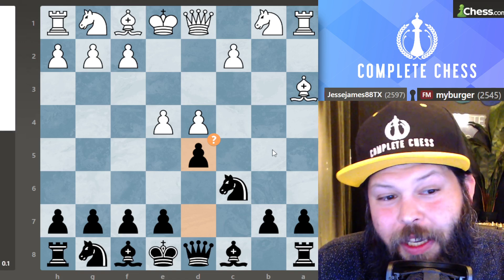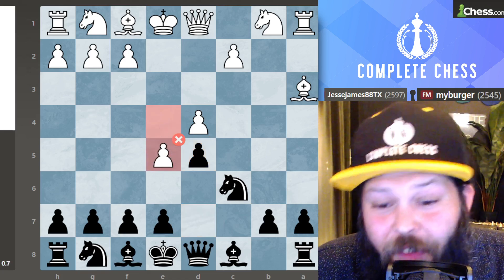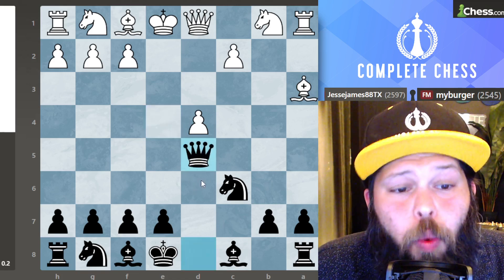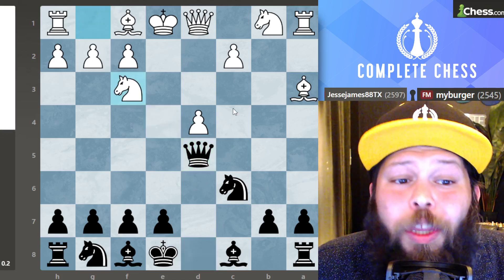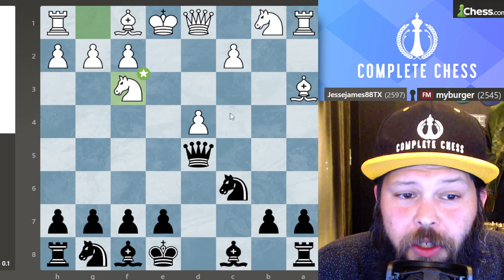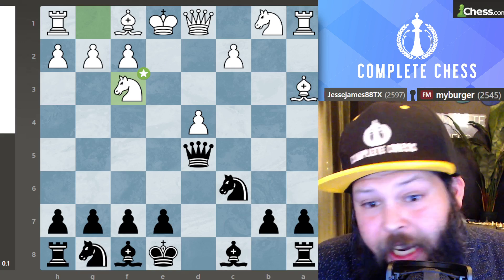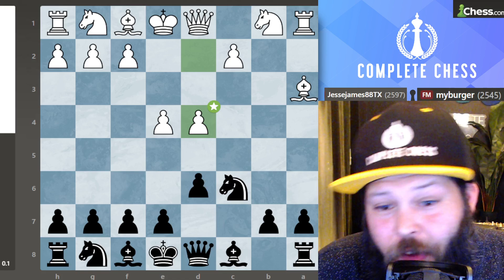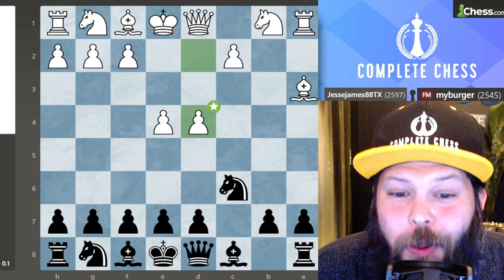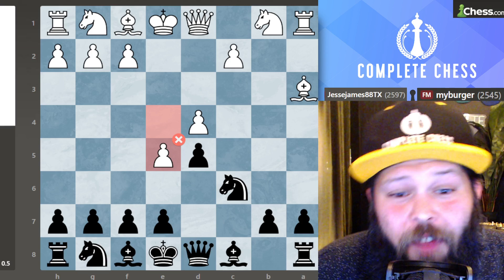My opponent played the line that definitely makes things easier for me — they went ahead and played E5, which is definitely not the best move here. A more challenging try is actually to take on D5, because after queen takes on D5 they can play knight F3 with the idea of playing pawn to C4. I do believe black is still better in those lines, but they're far more challenging as you have a mobile center and have to deal with all the threats. Here I switch into a French pawn structure.